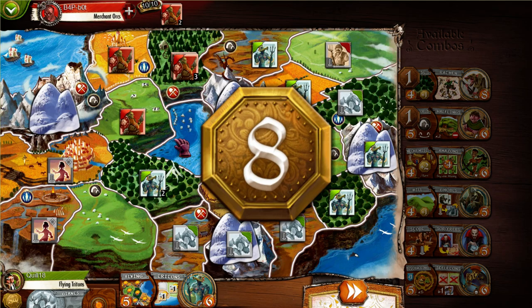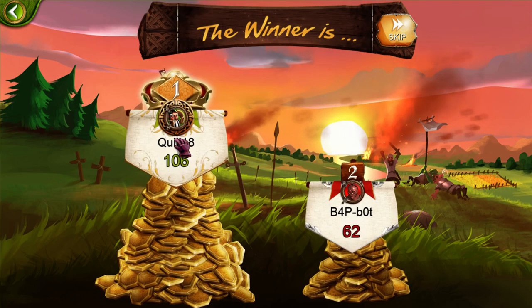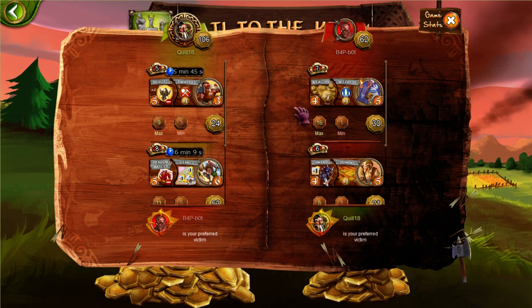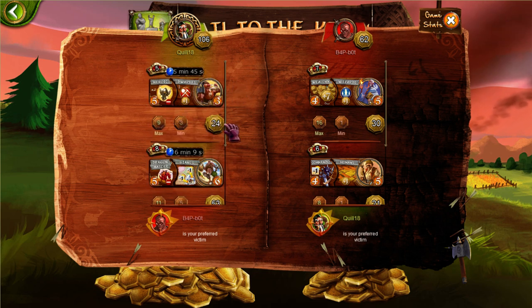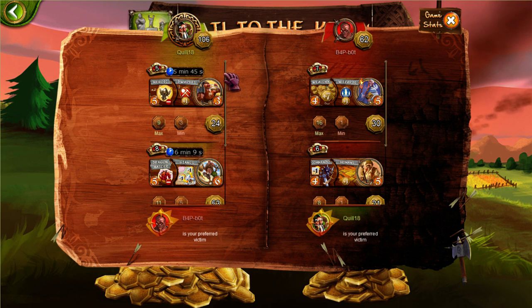I said at the start that luck doesn't play a huge factor, and that is true — the die roll exists but it's not usually dominant. More important tends to be the races generated and the order of players. The final score: earning over 100 points is a massive game — typically something between 70 and 90 for a winner is more frequent. The post-game stats show all the races you played and how much each earned. My Dragon Master Giants earned 53 coins, the Flying Tritons did alright too. Heroic Dwarfs didn't earn as many as I might have liked. The AI's Wealthy Wizards earned 30 including the 7 from being wealthy, Humans earned 21, and Orcs earned 11.